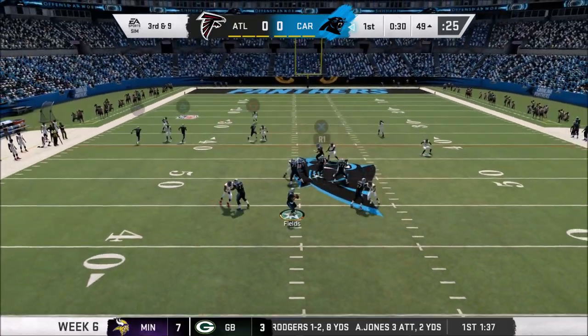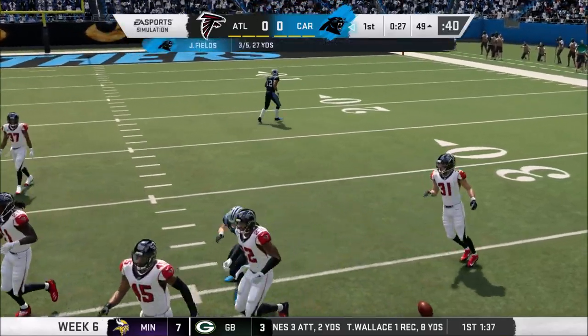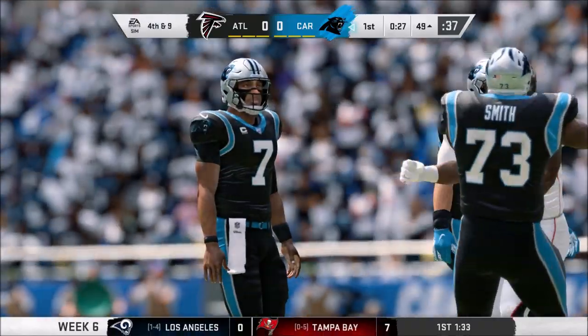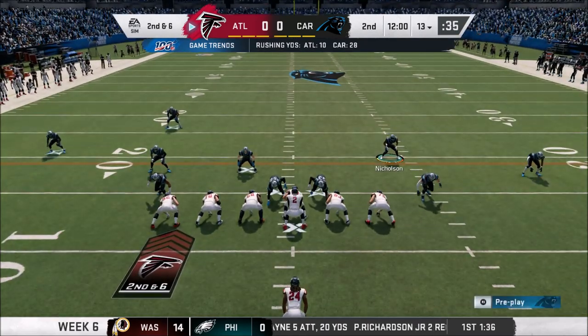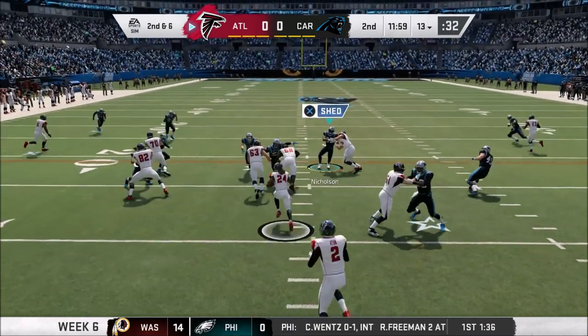Third and nine near the end of the first quarter. Fields looking down the field — dangerous throw, could have been picked off by Desmond Trufant, but luckily just incomplete. Fields trying to force it in there to D.J. Moore, that's going to be incomplete as we head into the second quarter. Atlanta's defense doing their job.